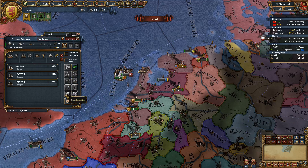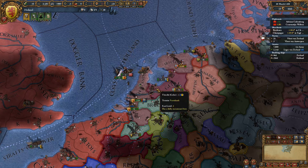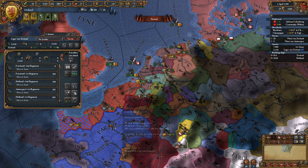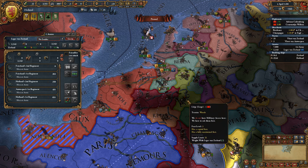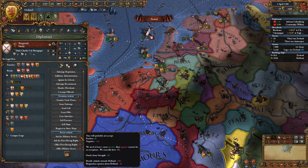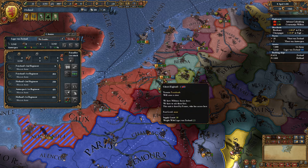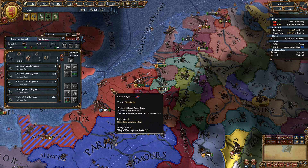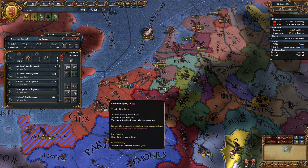You know, it might be the fort preventing us from getting over there. Yep. The Calais fort's causing problems. Of course, we can't get military access through you. We should probably not really do much of anything here. France is not playing well — they're not stack wiping England. I don't know why.